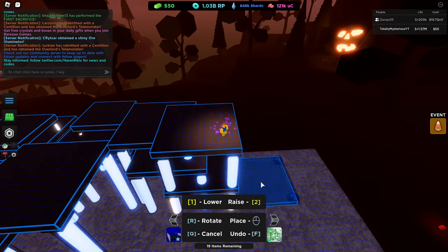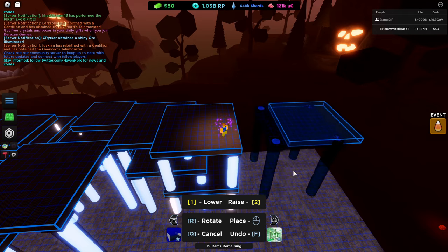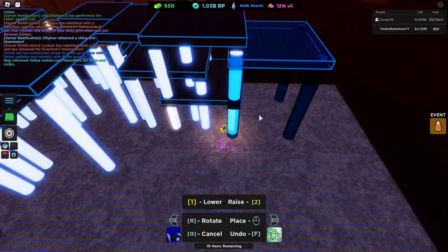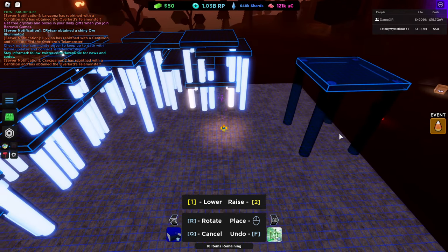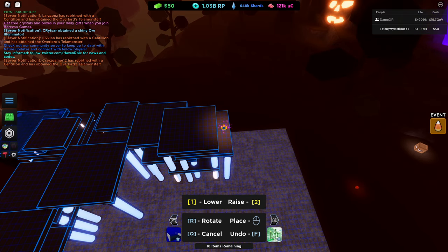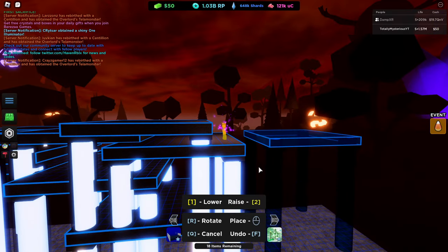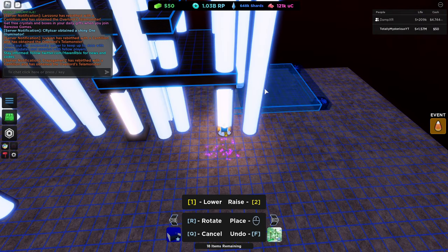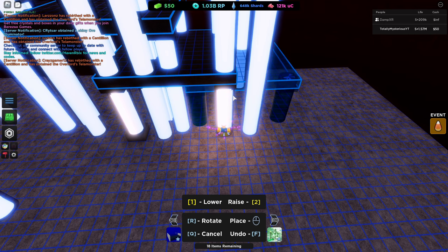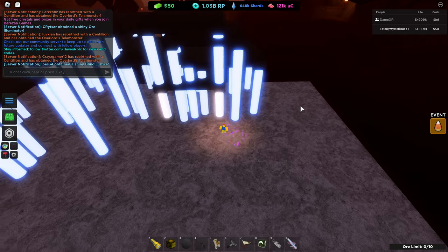Alright. We've got a platform to place at a height of 14 — 1, 2, 3, 4, 5, 6, 7, 8, 9, 10, 11, 12, 13, 14. And this one's going to be the same alignment as this one, but it's going to be placed pretty sure right here. Yep, there we go. Now that's actually the platform that the Ruby Crystallizer is going to be on. And we're going to need another platform underneath that. So this one's going to be at a height of 10 — 1, 2, 3, 4, 5, 6, 7, 8, 9, 10. Just like that.